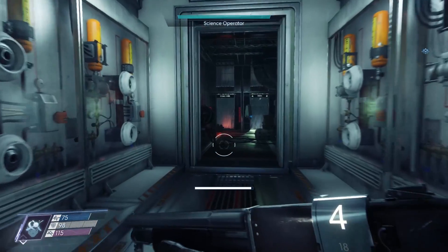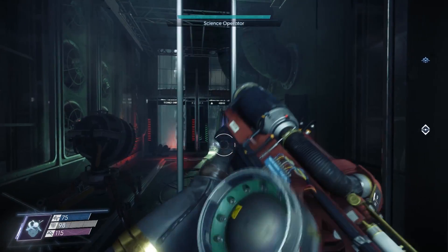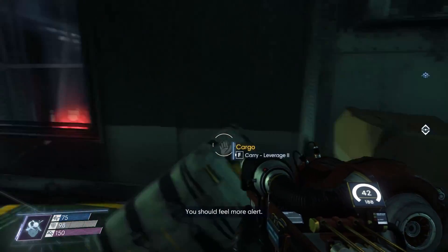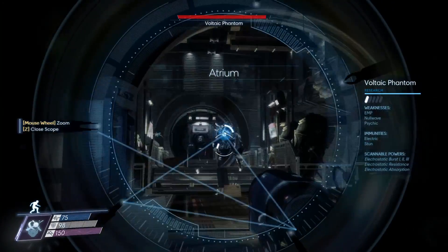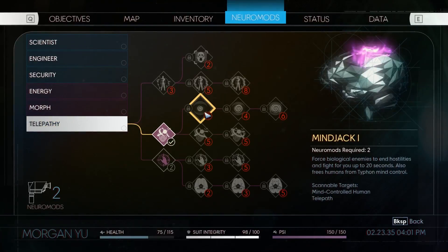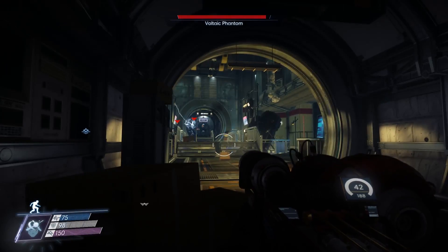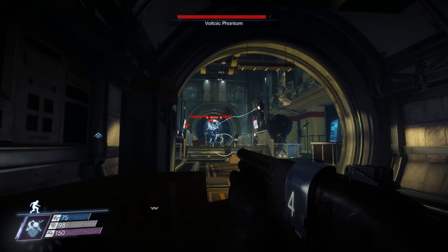Science operator — come here, I need you. Thanks, I appreciate it. Bam, got it. Electric static burst — mind control humans and telepaths. Okay I scanned that one but I guess it didn't give it to me. There's a broken turret. I remember this place — I need to get close to this dude, I think he does electricity damage. I'm glad I upgraded my stealth.